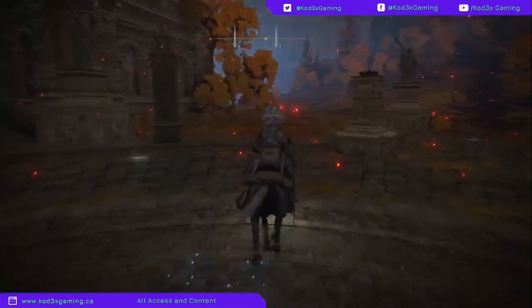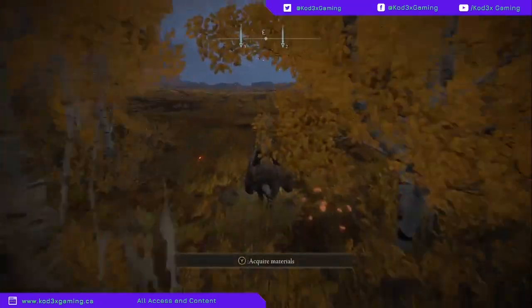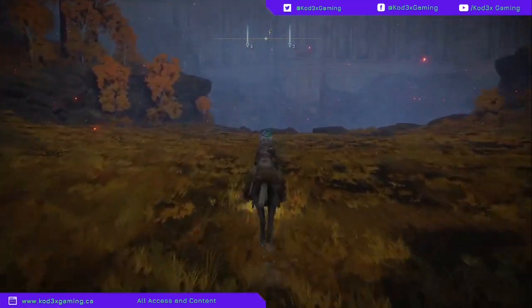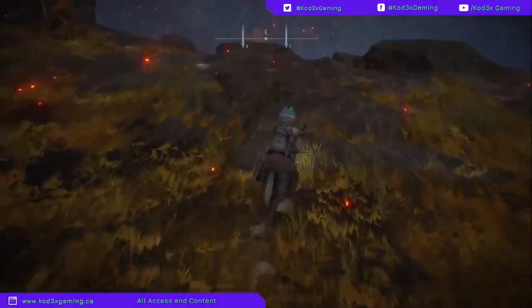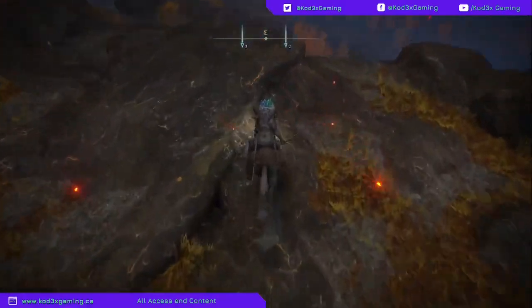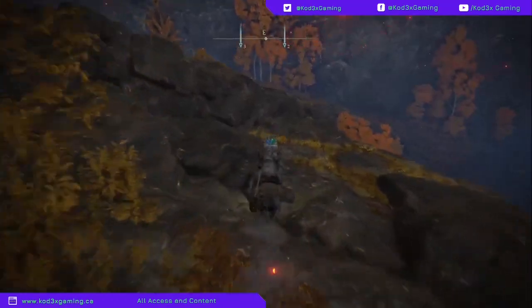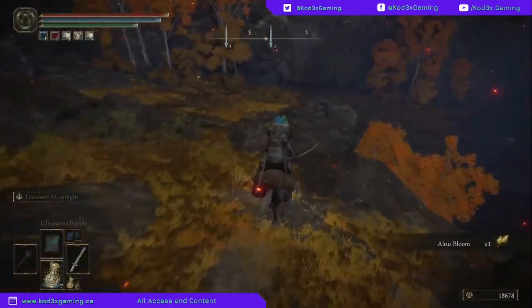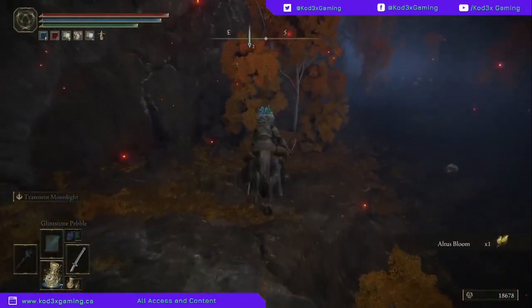What you're going to want to do is head directly east from this grace, and you're going to get down into a little pond — a little moat — and we're going to be entering a cave. Now that cave has a ton of secrets; it's filled with hidden walls. One of those hidden walls is actually going to lead to a boss, and just beyond that boss you're going to be able to get to the Divine Tower of West Altus.